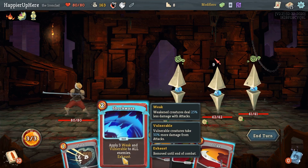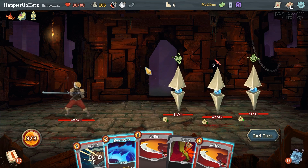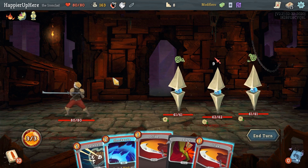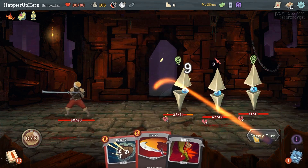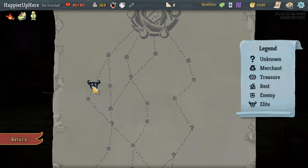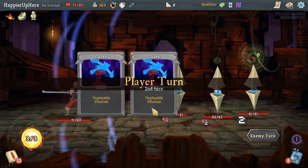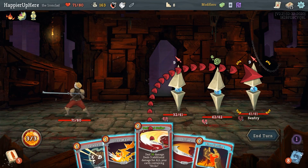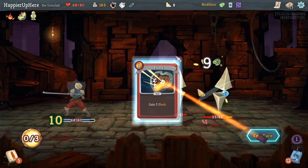Sentries fight might be difficult with this opener. I can't weaken in time and still don't have enough block, so I'll do Shockwave. Then just a Strike and accept the damage. The elite ahead is either Gremlin Nob or Lagavulin — against both I'm worried about losing too much HP. I'll do Perfected Strike, then Iron Wave, Bloodletting, and Strike.